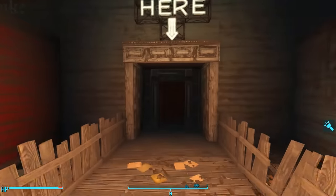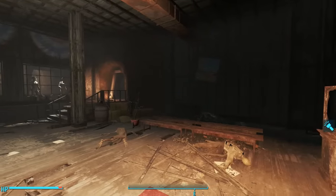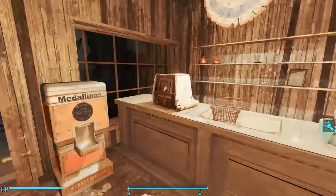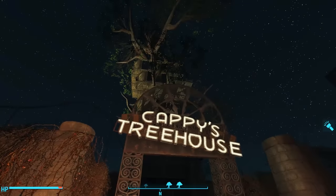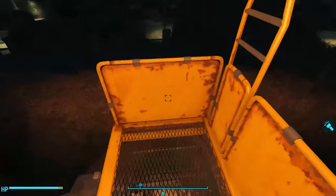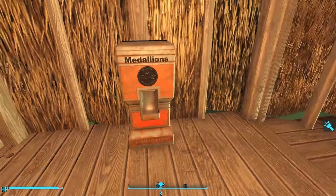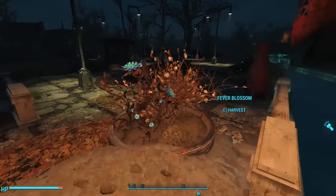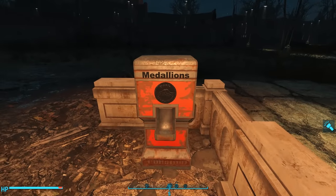The next is in Mad Mulligan's Mine in Dry Rock Gulch. This one is simple — it's inside the gift shop, which is locked until we explore the entire mine. The next one is in the Safari Adventure. We find it in Cappy's Treehouse, which is at the center of a hedge maze. Once we solve the maze and ride the elevator to the top, we find the medallion dispenser. The final one is just outside the World of Refreshment, in the pre-war line to board the boats for this attraction.